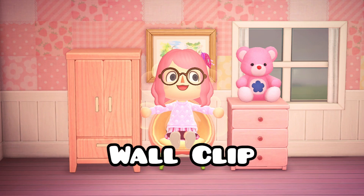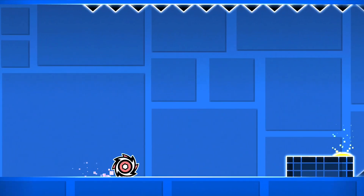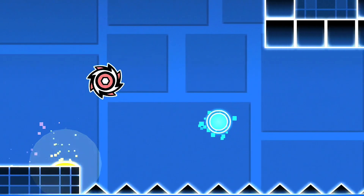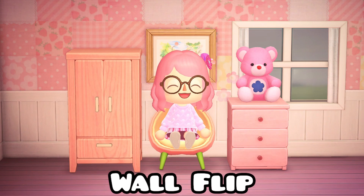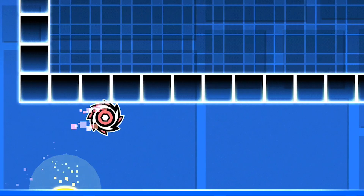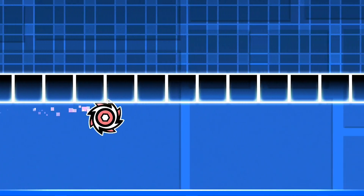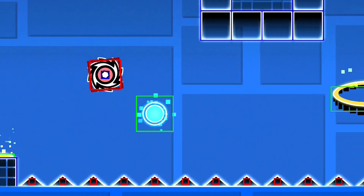So here's an easier glitch, called the wall clip. For this one, you'll need to be in the ball game mode at any speed. All you have to do is flip in such a way that you graze the corner of a wall by just a little bit, and then flip your gravity again. This works because of a much smaller glitch called the wall flip, where if the ball collides with the ceiling after bouncing off of, say, a pad for example, you can actually flip onto the ceiling. So using that, we can just barely clip into the corner and flip while still touching the ceiling.